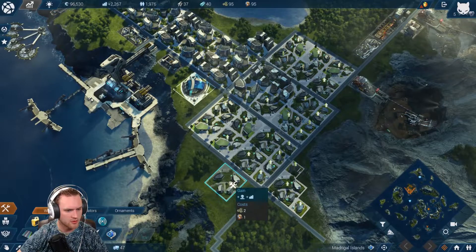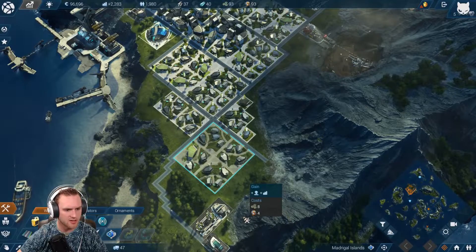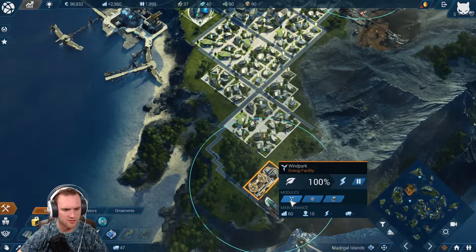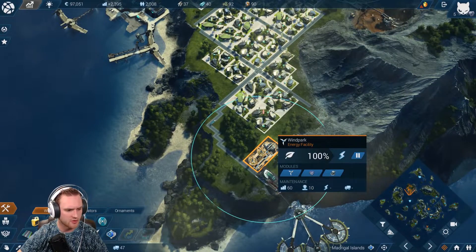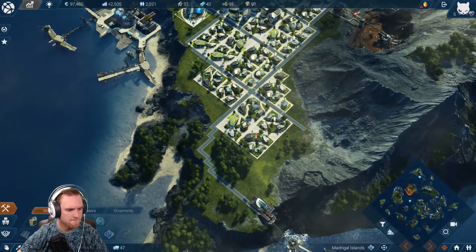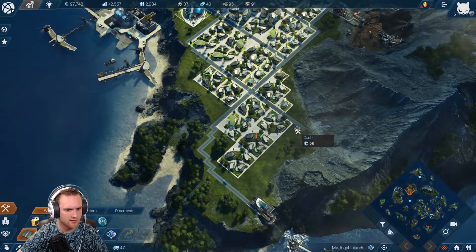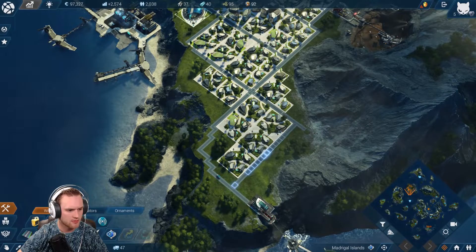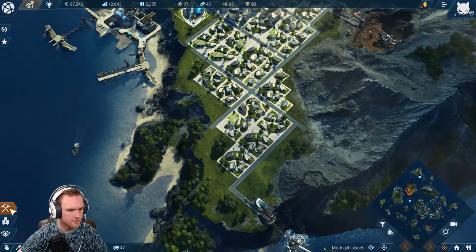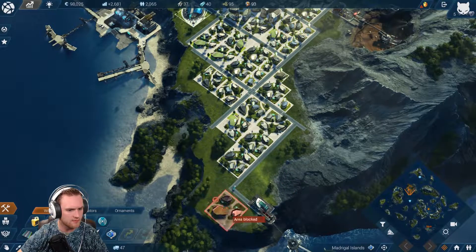Build a couple more. It's gonna be off the main grid but it's gonna be okay. I hate this as well — get that out of here. We'll just move it now. Not the right grid, but everything will be fine. Could we shove one in right there?